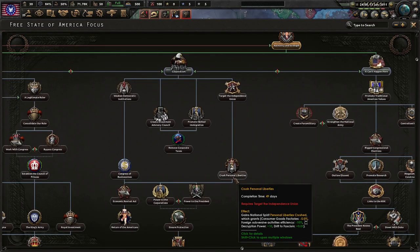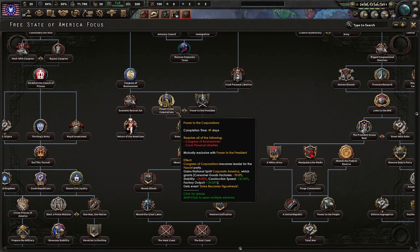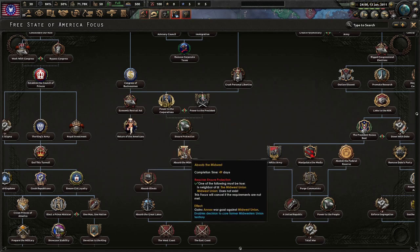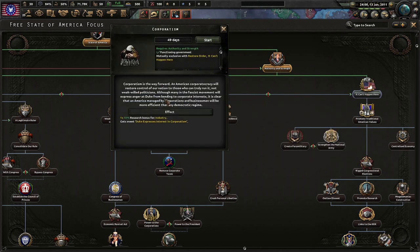Crush personal liberties — that seems okay. Drive to fascism. Power to corporations — not great as we said earlier, but not bad. Power to the president — I like a lot. Return of the Americans. Economic Revival Act. What if we went this way? Let's try this — It Can't Happen Here sounds like a lot of fun. Let's try corporatism.